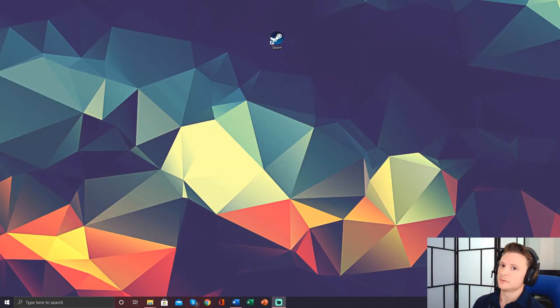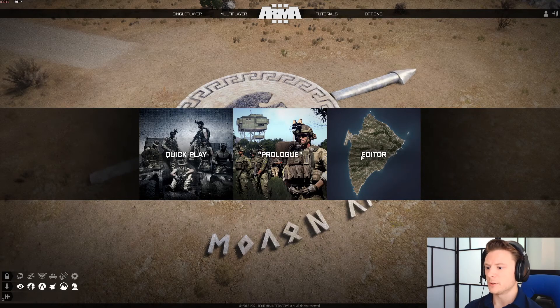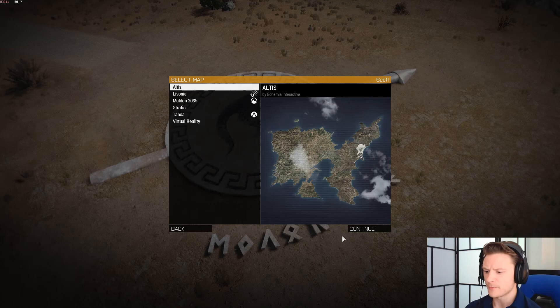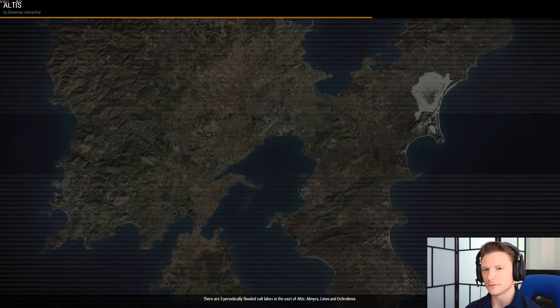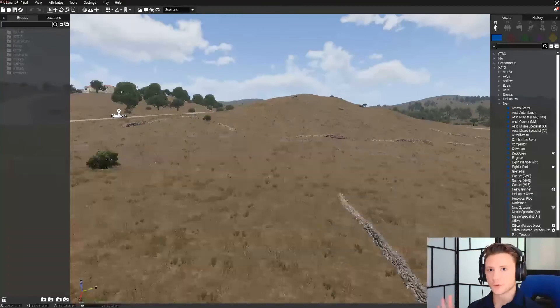Here are five simple things we can do to make ARMA missions. Once your game loads, go to Editor and pick a map you want to use. I'll go with Altis for now — it's got a lot going on with it, so you can have a lot of good missions based out of Altis. Just pick little corners of the map.